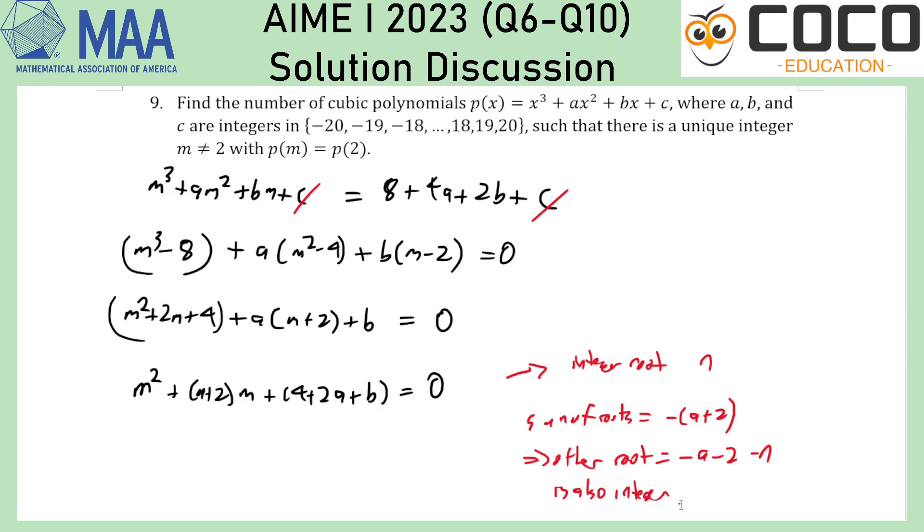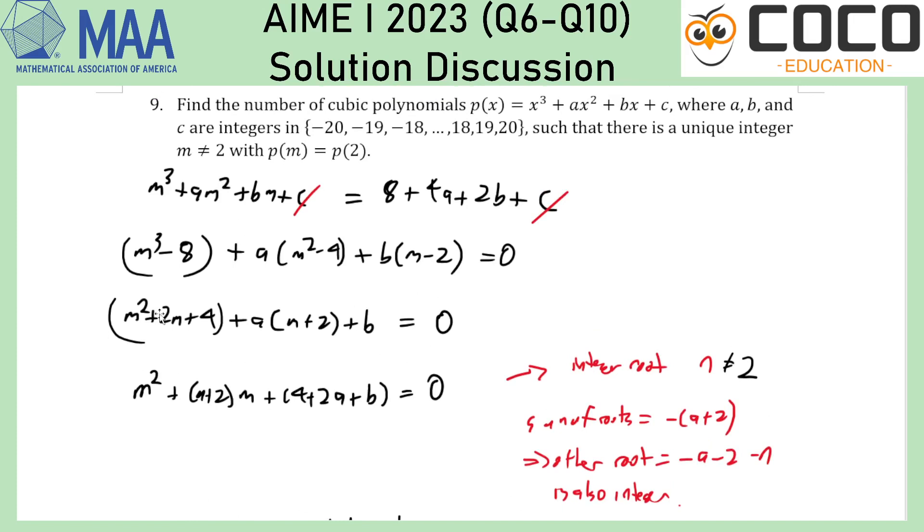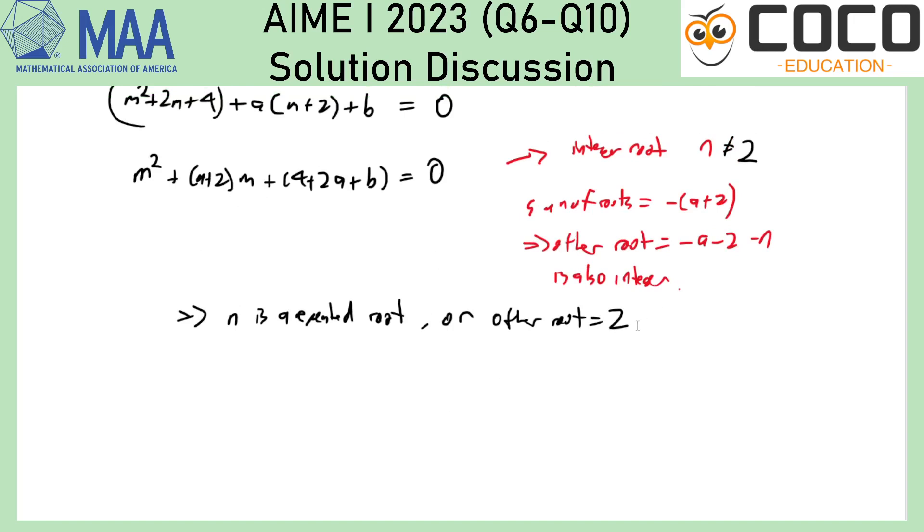There is a unique integer m with p(m) = p(2) if this quadratic has an integer root — call it n. I know that the sum of roots is −a + 2 + something, meaning the other root is also an integer. How can that still be unique? Either it is a repeated root, or if n is not the repeated root, then the other one is 2. If the other root is 2, I can substitute that in to find conditions. If n is a repeated root, I can use the discriminant to find conditions. a and b can repeat — that's not something I need to worry about, and for c it will just be anything.